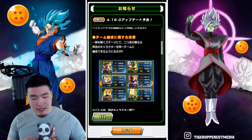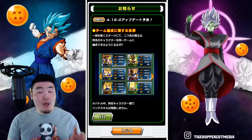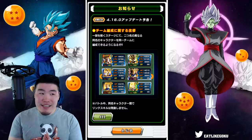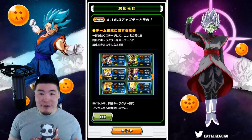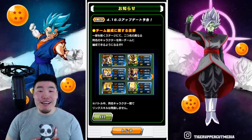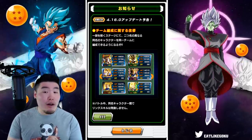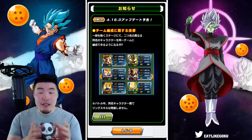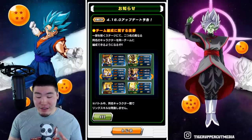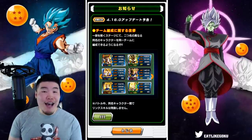The second thing is a highly anticipated update which will allow us to set multiple characters with the same name on the same team, which is obviously game-changing. It's one of the biggest new features we've had in a very long time, but there are a few restrictions. Number one: if you have characters with the same name, they will not link with each other — even though they're most likely going to share many links, probably like five or six, they simply cannot link.